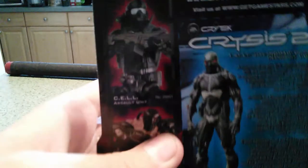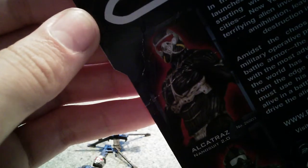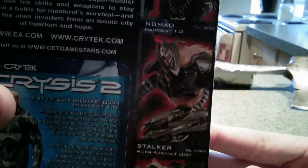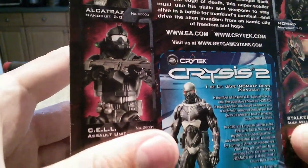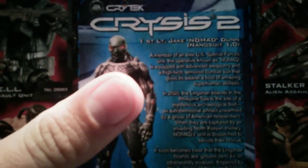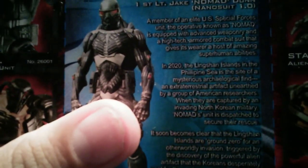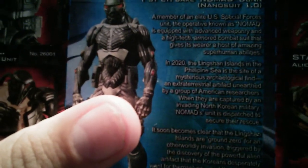Here's his packaging. Up here you've got a picture of Alcatraz, who is later called Prophet in the next game — I don't know why. I've got a picture of Nomad there, the Stalker, the Cell Assault Unit, the Grunt, and the Heavy. I can't read these words because they're way too small, but I'm going to let you guys pause and read it if you want.